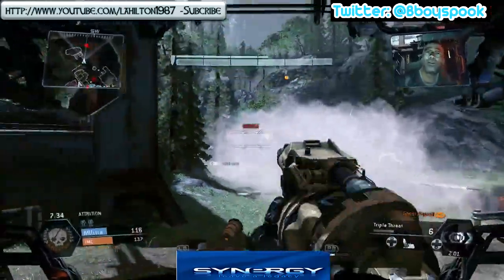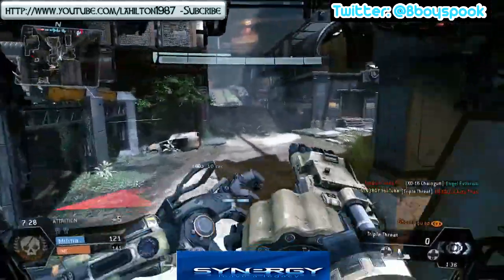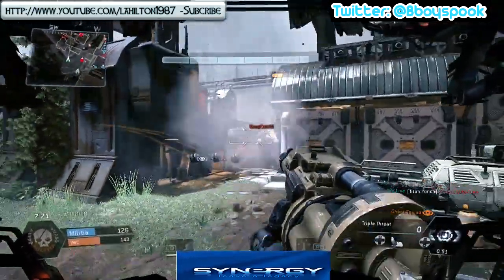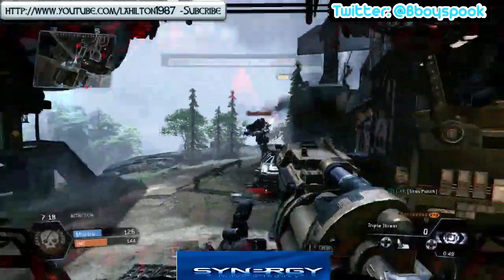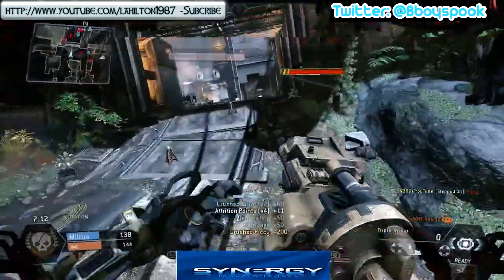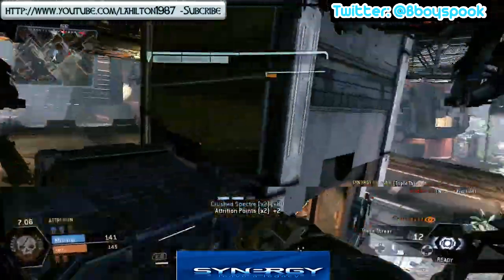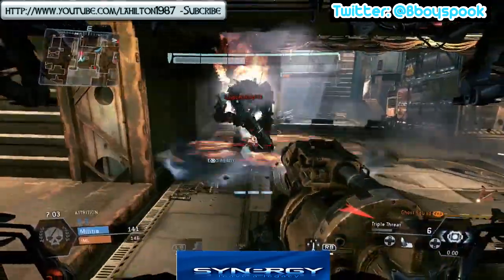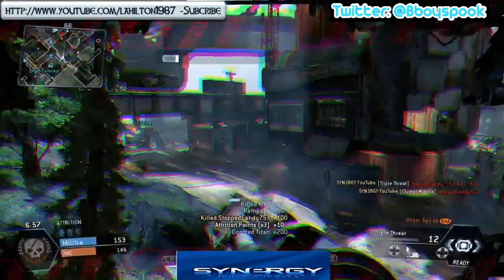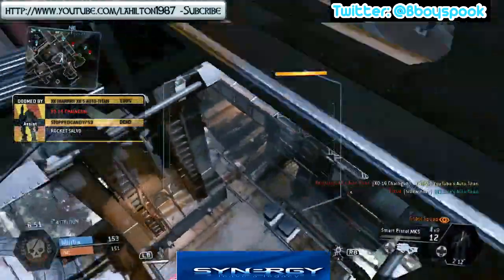We end up in our first Titan battle. The guy was in an Ogre, and we actually have three different Titans attacking at the same time — two are hunting me down and one is on the other side of the map. All I'm trying to do is not get flanked, keep backing up, use the smoke to my advantage, and the Triple Threat — it's just a beast for taking out packs and is also a beast Titan killer. But now I've basically got no health left whatsoever, so we're going to end up ejecting from this one.